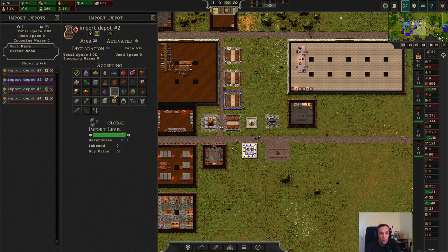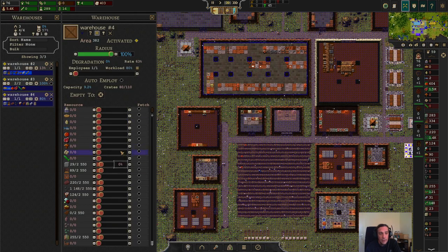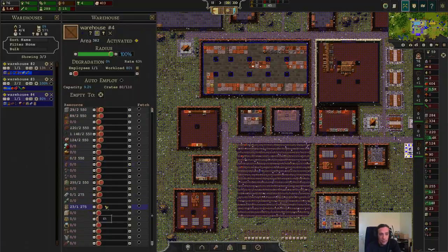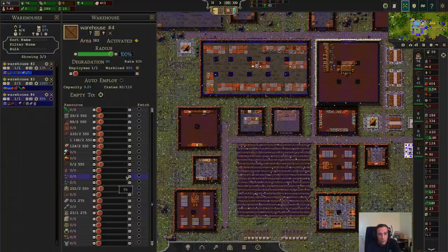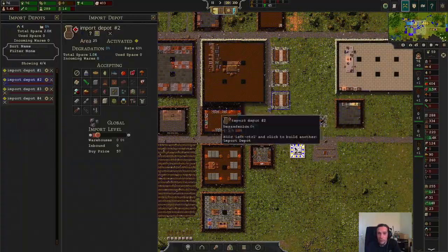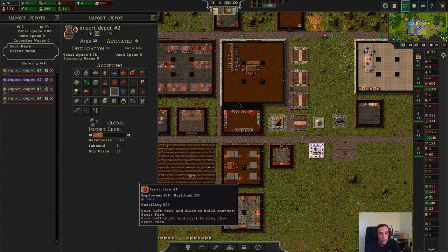We're going to get ourselves some ore, and we don't have any crates allocated for that, so let's change that. We've got 80 of 110 now. These warehouses always build way too quickly. We're going to get ourselves about 5 ore crates, and for now we're going to import 20%.